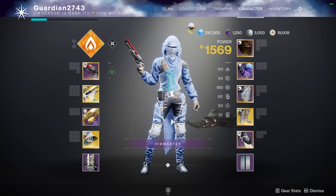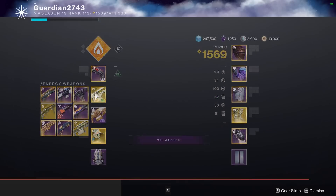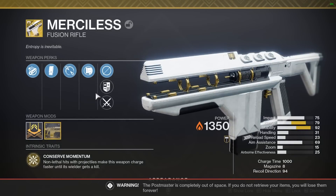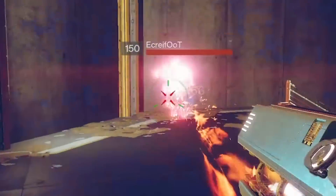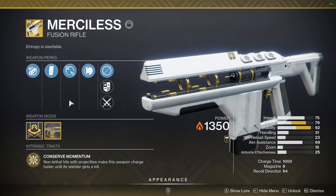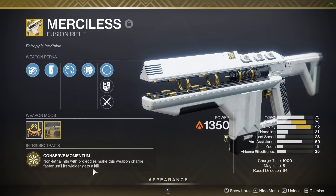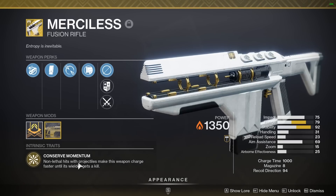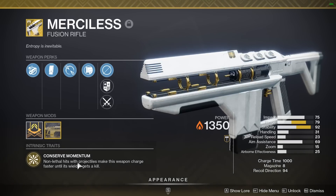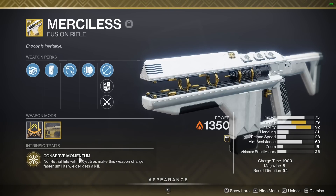Please do not get mad at me, but this is going to be the third fusion rifle video in a row, but it's for good reason — this thing is an absolute monster. We're not using this gun for no reason: it got buffed, and the exotic perk works a little bit differently now. Even though it says if the wielder gets a kill the perk goes away, this actually is not true anymore. You can get hits and kill the person, and you still keep the momentum buff.